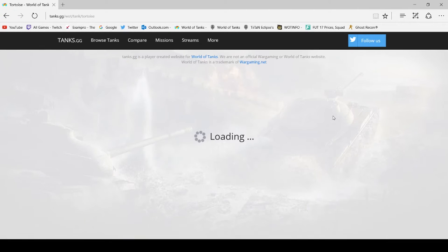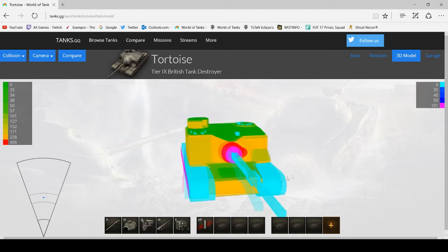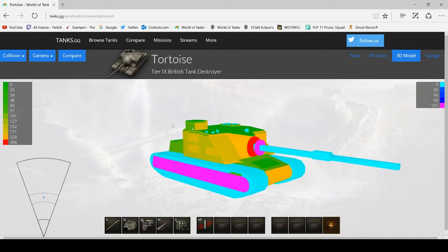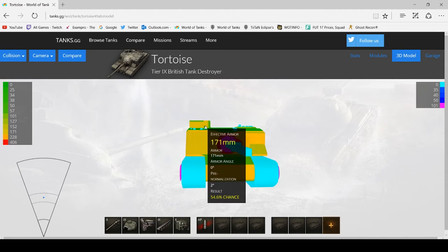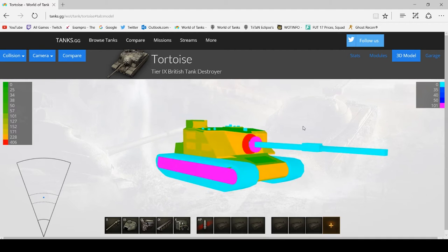This is the Tortoise. Now the Tortoise has the best DPM in the game, but its armour is not necessarily armour you can rely on. You've got bits that are quite well angled, but as you can see straight away there is this huge cupola on top, which you can pen so easily — 170mm of armour that you'll be able to go straight through with most tanks at tier 9.